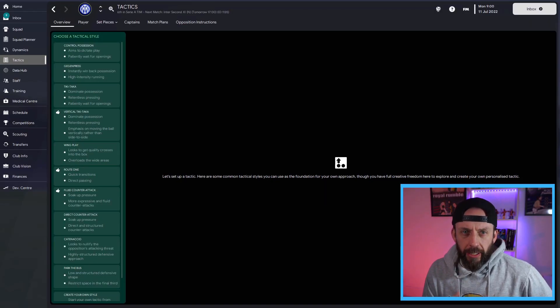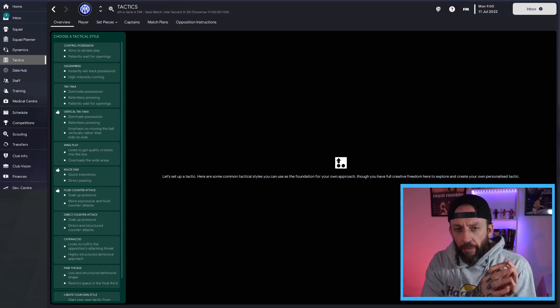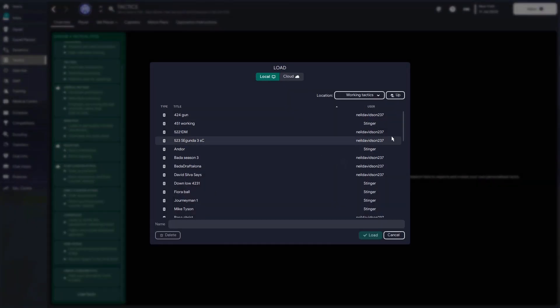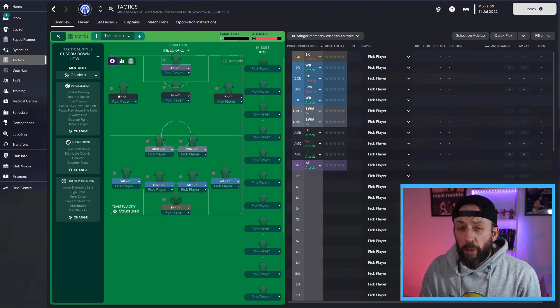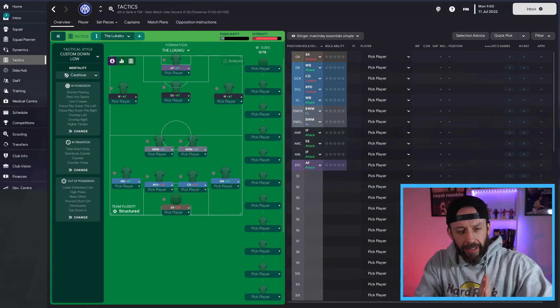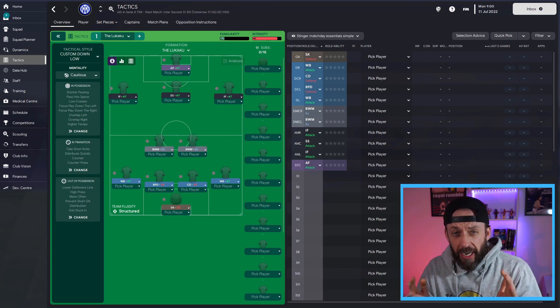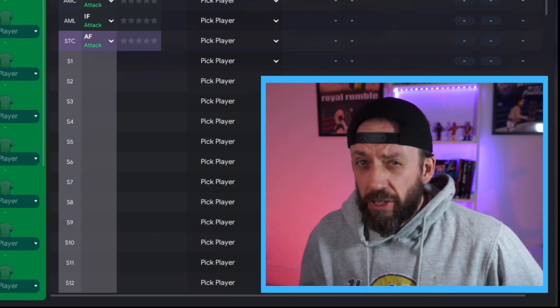I'm looking to create a free striker system. When creating a tactic, this is my biggest piece of advice for anybody: if you've built yourself a successful tactic in the past, use that as a template and then build from there. Using that philosophy, I thought why not try one of my tactics I'm recently using which has been really successful - I'm going to find the Lukaku tactic and load that up. This is how I started making the free striker system.